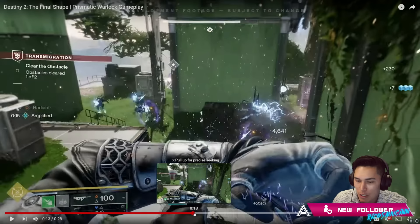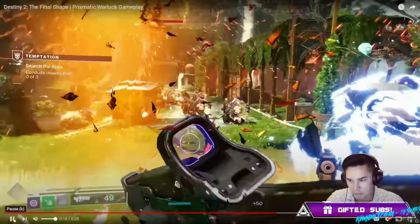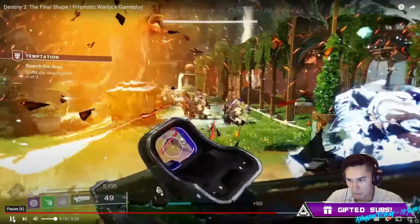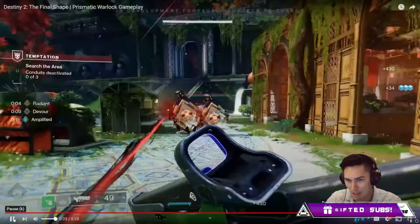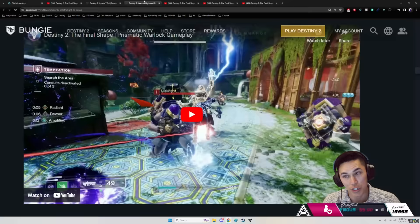He's got a healing grenade but Bleak Watcher aspect. With Lightning Surge, you can throw Bleak Watcher on top of that for a little extra crowd control. Or you can throw Devour. So you're jumping in, lightning surging, that's killing a bunch of stuff, you're activating Devour — that gives you infinite sustain, effectively, to stay in the fight. Good god.